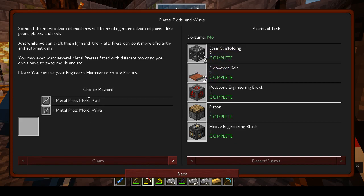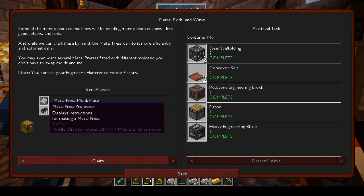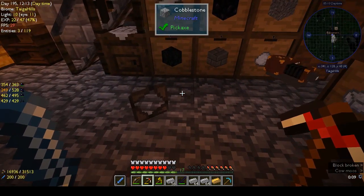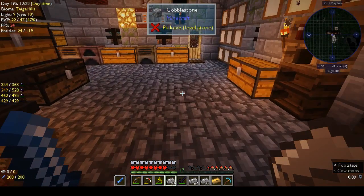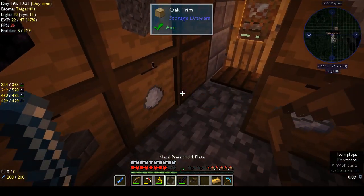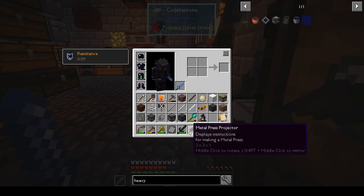Okay, choice reward: a rod mold or a wire mold. I guess a wire mold. Oh, we get two things! We get lots of things. We need to put steel somewhere - let's put it in this trunk for right now. We have a metal press projector - it displays instructions for making a metal press. Middle click to rotate, left shift and middle click to mirror.